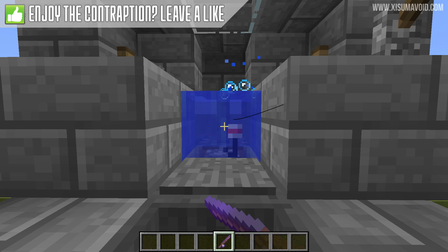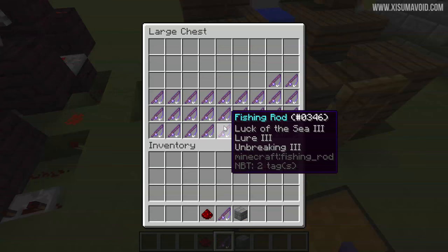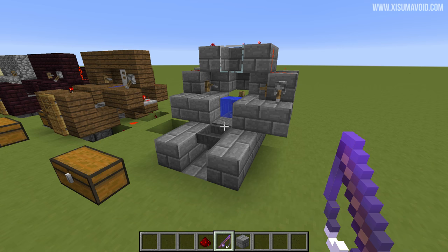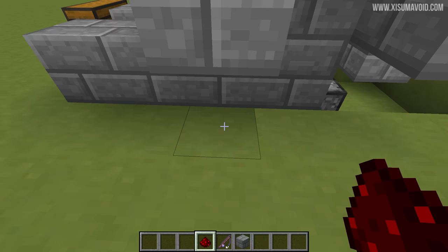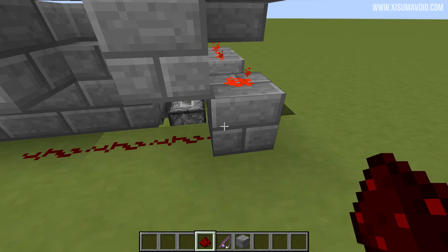Before I show you how the redstone works, I do want to mention that the original design has a fishing rod dispenser and I haven't included this in the design over here. The reason is because of mending — if you have mending on your rods then it will become self-sufficient and you won't need that system. But if you want to include it, build it like panda has done, and then where that piece of redstone is, wire it back over here, put a block there with the redstone on top, and change this block to a slab so that when the clock is activated it will send a signal back to the dispensing system.